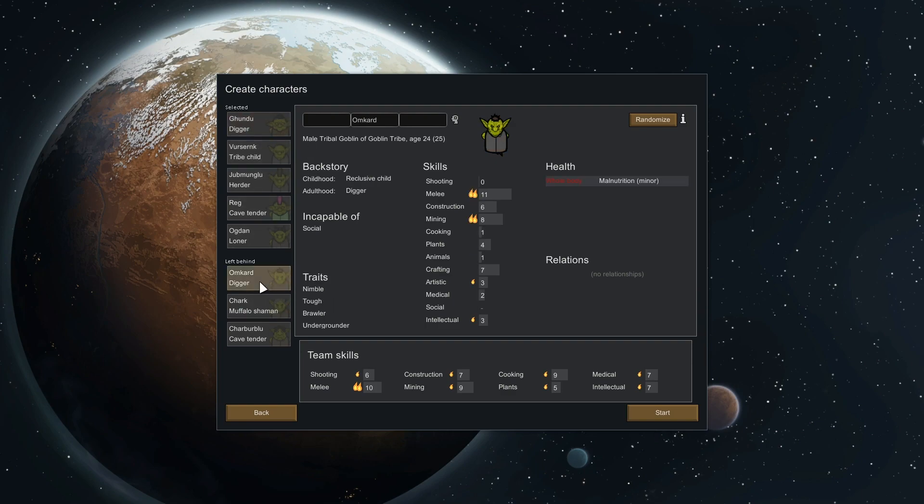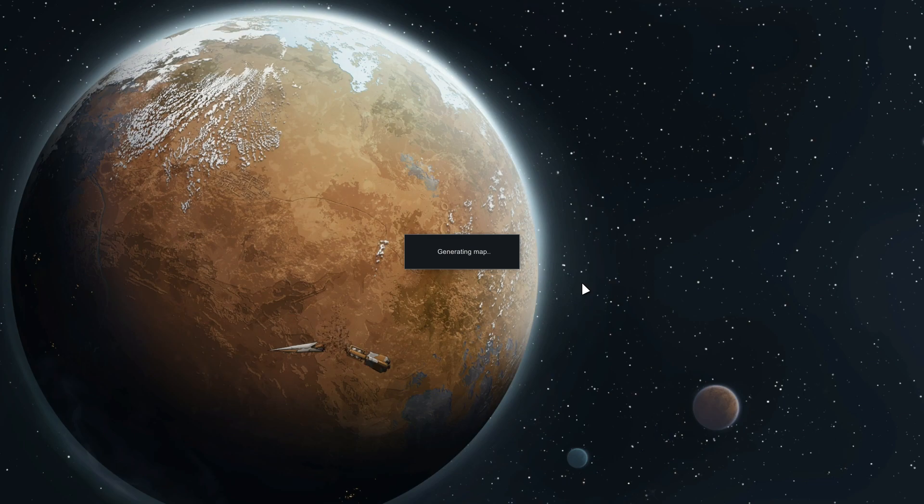It's Chark I was meant to be switching out. So Chark — you can't do social, but you're good at melee and alright at mining, with the Undergrounder trait. I think that'll do. Bear in mind as well, if you want to be named in this series, I'm going to name people from comments. Get commenting and you can be in the game — you'll probably die within an episode or two, but at least you'll see your name in lights.